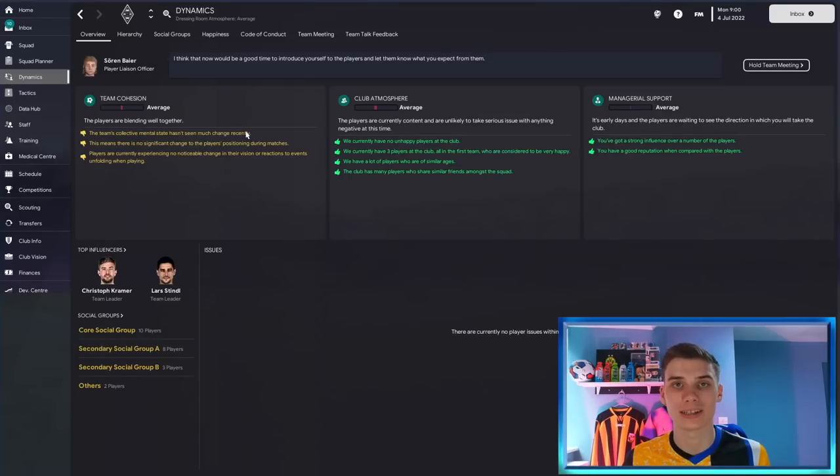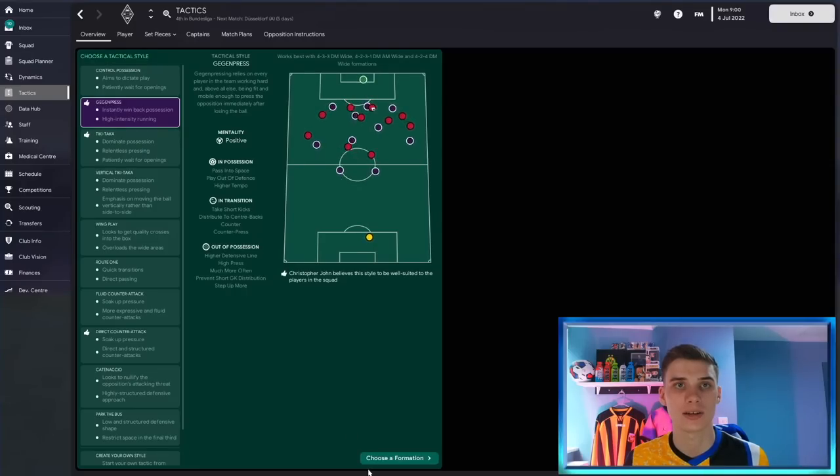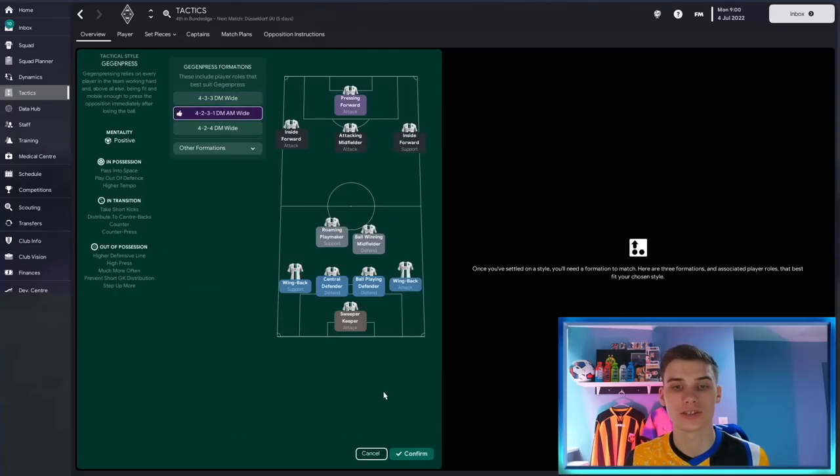We're nearly ready to start looking for players, but first we need to work out what tactic we're going to play. Some people might want to do this straight away. Some of you might have a tactical style you always play, or use a downloaded tactic. But I always suggest checking the thumbs in the tactics section — that's your assistant saying these tactics suit your squad quite well. I'm going to click Gegenpressing here, and it looks like the 4-2-3-1 is being suggested as the best fit for our team.